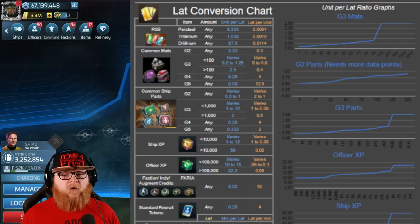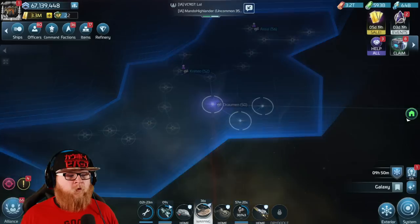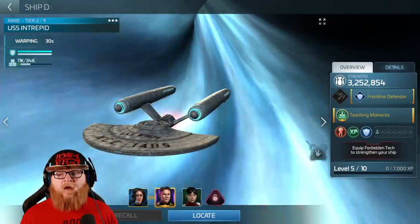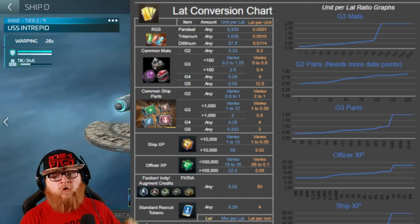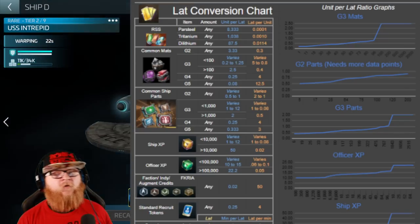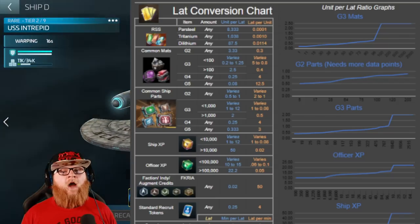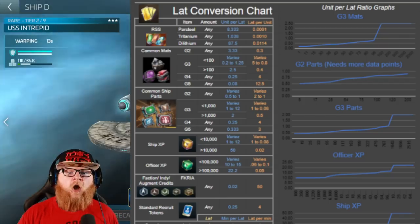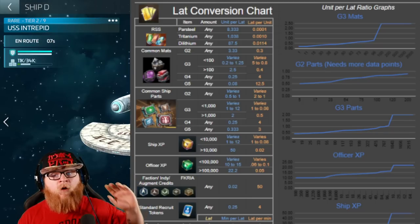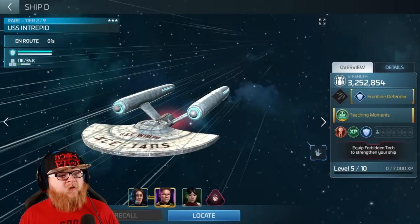If you spend in bunches of 10,000 or greater, you're going to get more in return. My Intrepid shows five out of ten, needing 7,000 XP, so it actually costs me more to upgrade it than if it needed 10,000 or more - you get 50 XP per latinum at 10,000 or more. Even if you're going to purchase XP, you might want to wait until the ship is a couple of tiers higher. Starting around tier three, you get bigger bunches instead of wasting latinum on lower value.